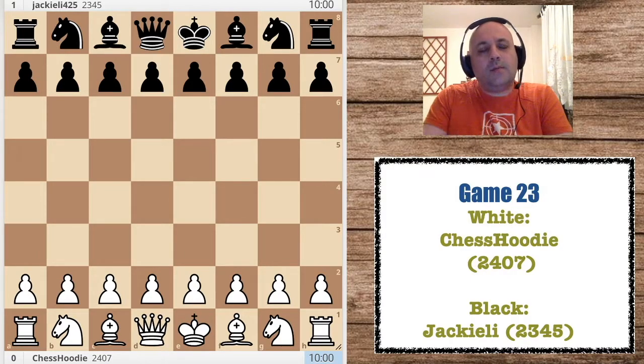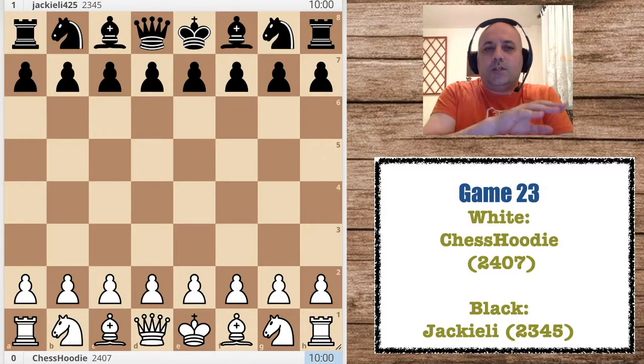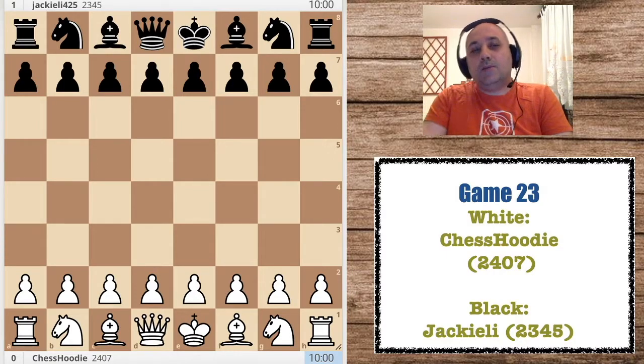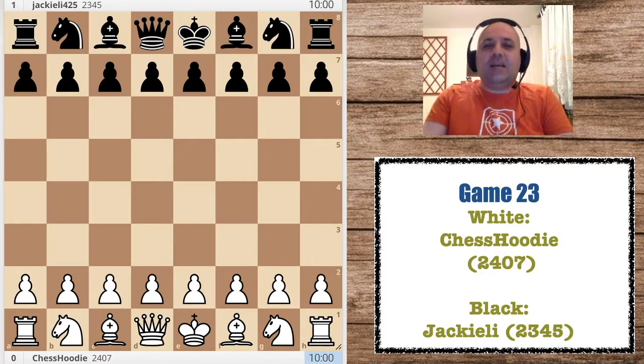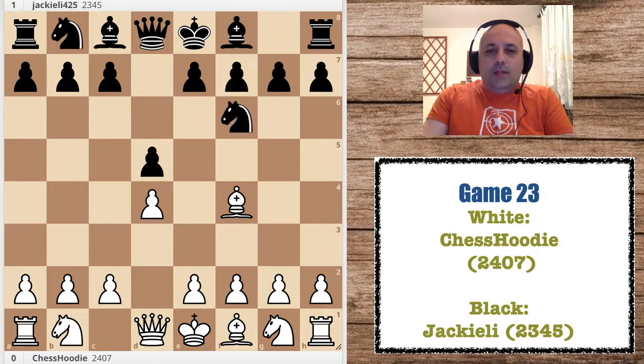One day later I realized that he is actually Jackie Lee — so he's like half Jackie Chan and half Bruce Lee — so very strong guy I guess. Let's see how he beat me. He was black and we opened with the London.